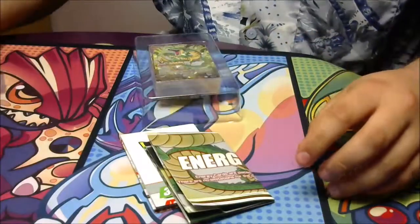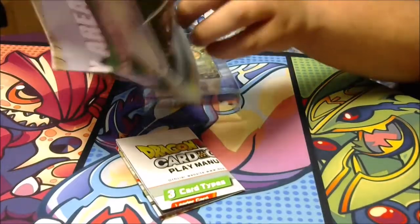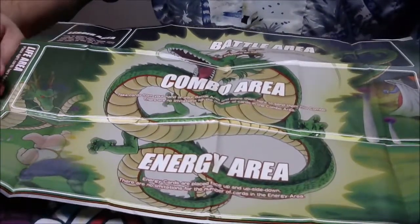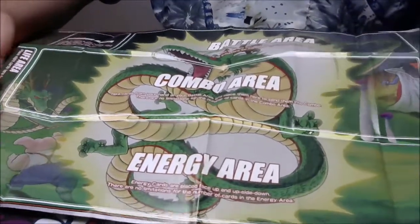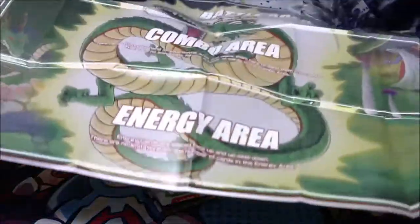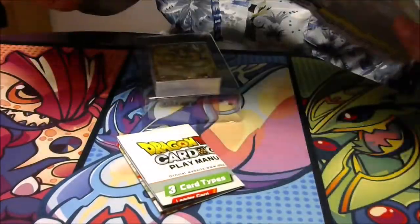I'm gonna set the box to the side and take out the playmat. I'll show that off real quick. Alright, real nice playmat — it's got Shenron right there on the front. With the... this right here is Sorbet, that's his name, the guy from Frieza's new army. And then right there is Oolong. I'll fold this back up because I'm not gonna be using this.